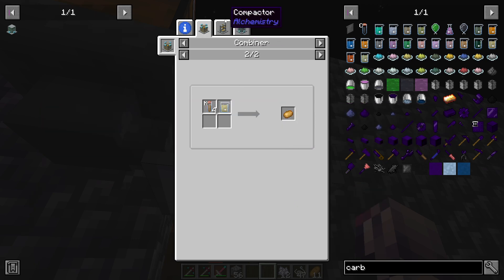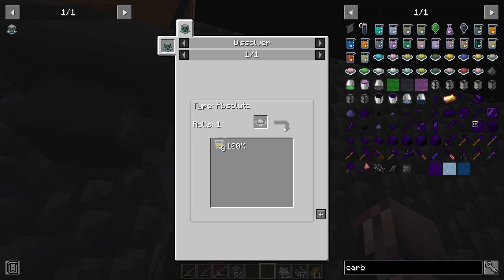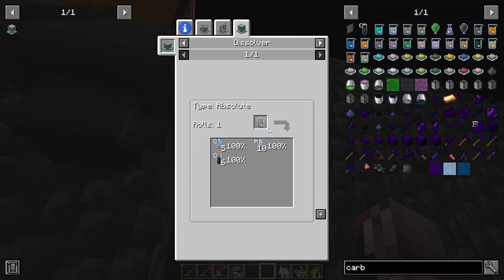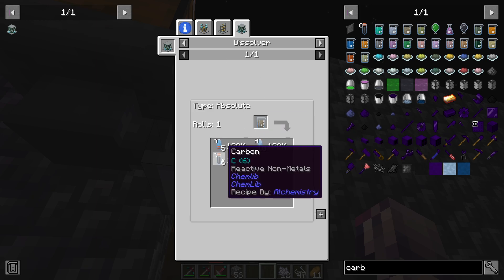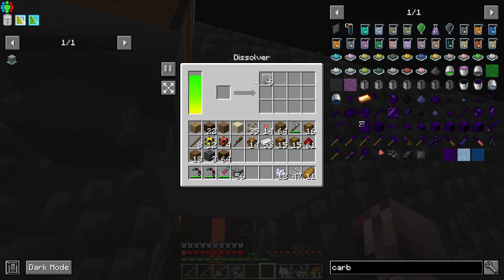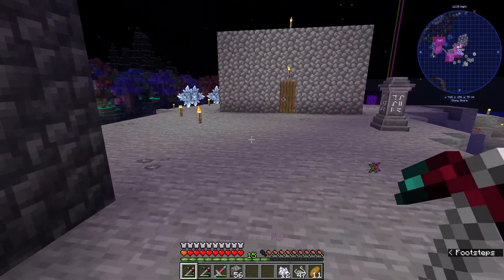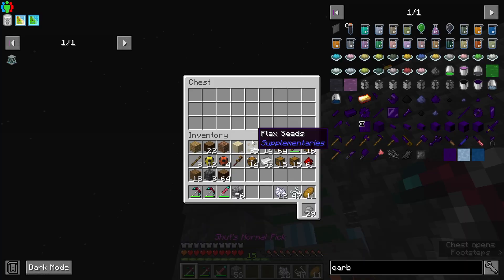Starch dust, it can make potatoes, starch dust. The reason we want cellulose is to actually dissolve this down into carbon. So everything we get from this can produce carbon. Our goal is to actually get carbon and make diamonds — we're going to try and make diamonds out of wheat.